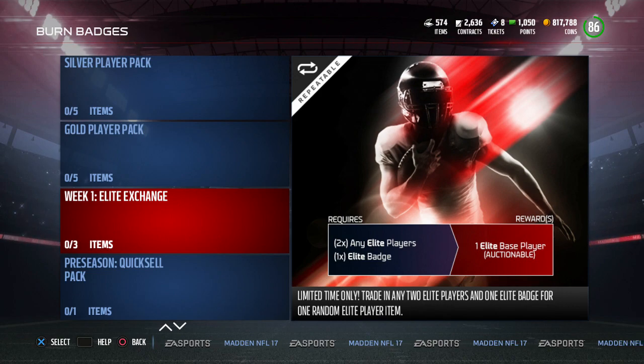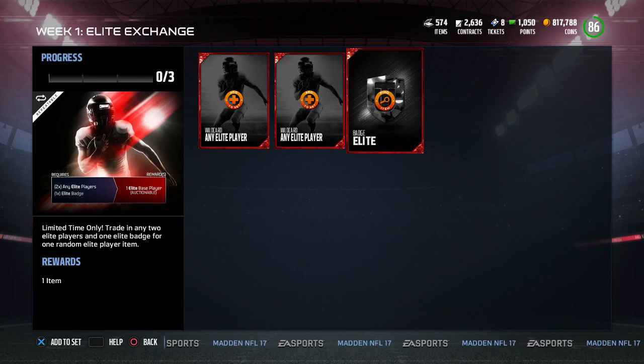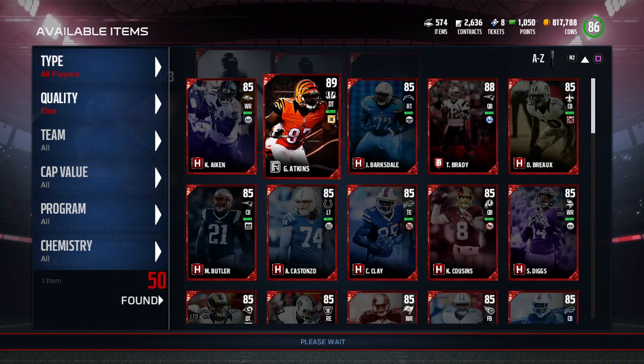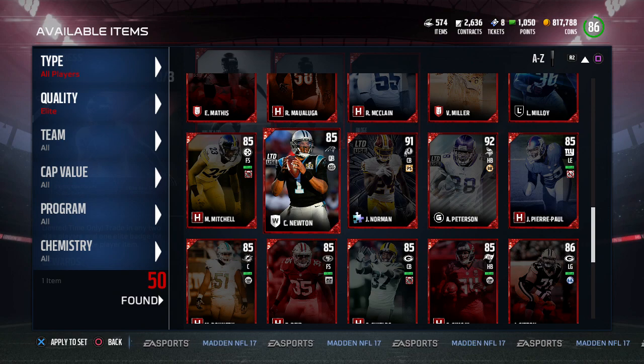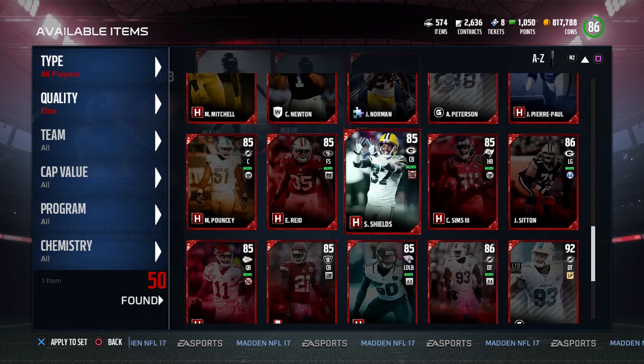I don't know. But what you do is add any two Elite players and one Elite badge, and you get an auctionable Elite base player. It's actually not bad because you can put in any Elite player — that includes hero cards, cards they give you for free like this Cam Newton. You can use limited cards if you maybe have one game left on them.